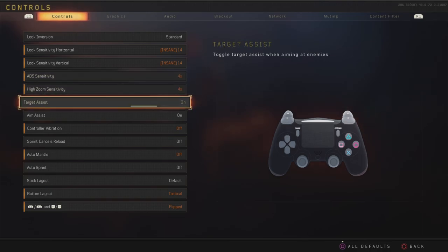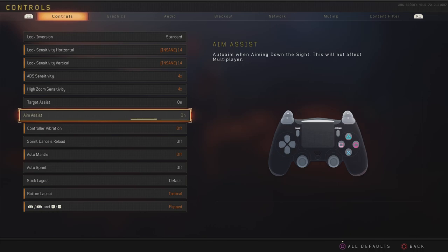Target assist is actually for multiplayer and Blackout. If you turn this off, you don't get aim assist, so of course you want to have this on. Aim assist only works in zombies — if you want, you can turn this off and it won't impact your Blackout gameplay. I have it on because I still play zombies sometimes.